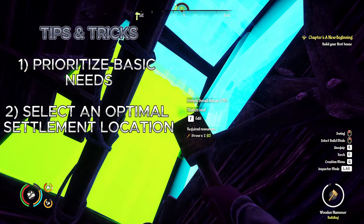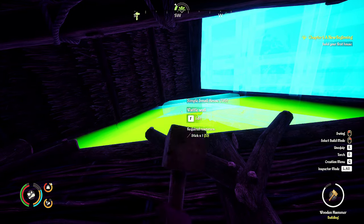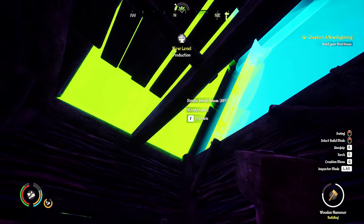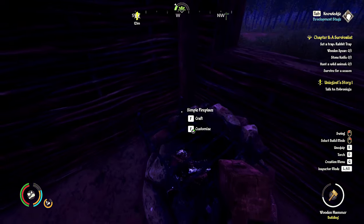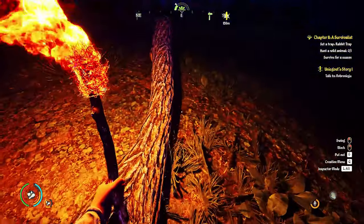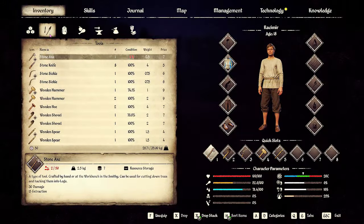Tip 2: Select the optimal settlement location — pick a nice area. I just started the game and literally went out there and made a house right in the middle of where you see it. But I'm not too far from water, and I'm not too far from the village, which is good. I think you can trade food and stuff there. I haven't done any trading yet, but I am close to the forest, with rabbits running all past me, so it's easy to hunt. My area is not bad — I could have thought more about it, but I didn't.